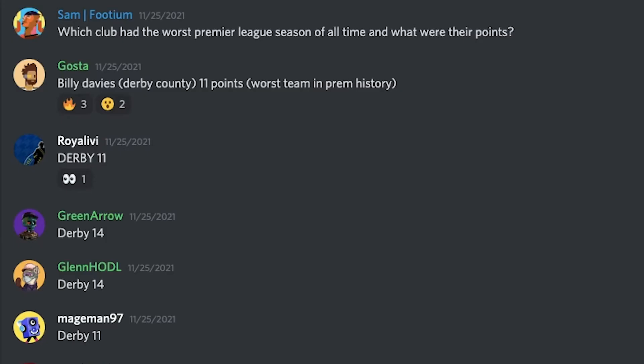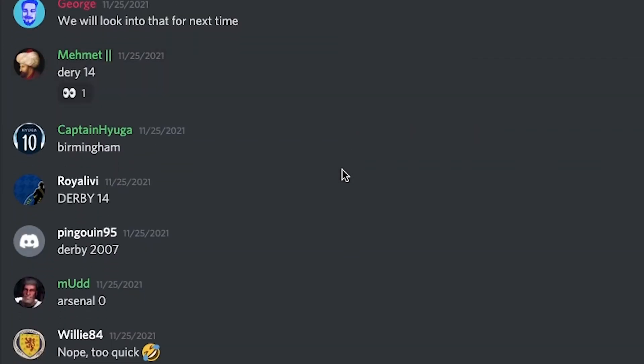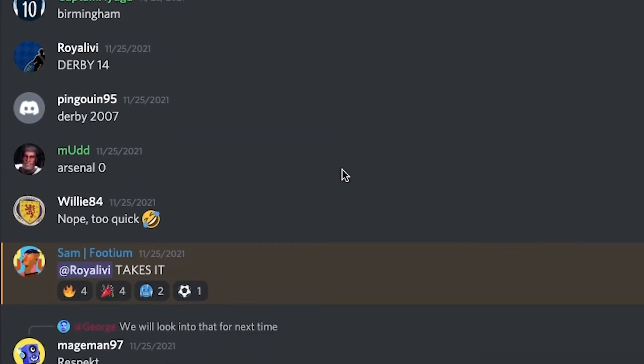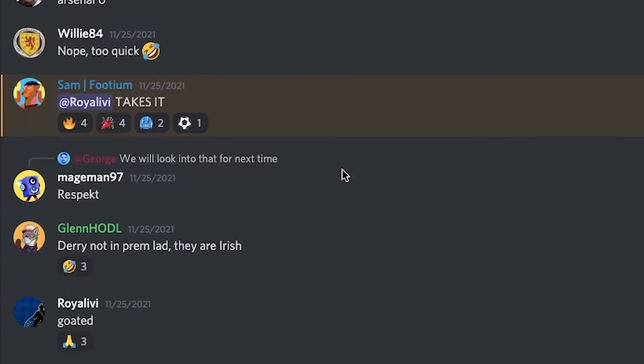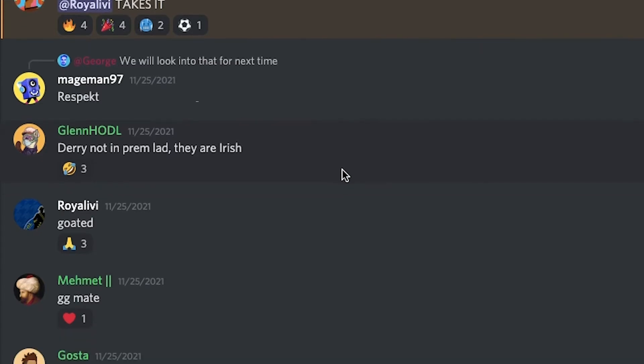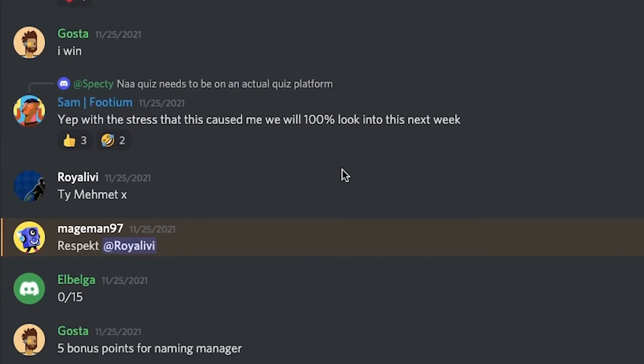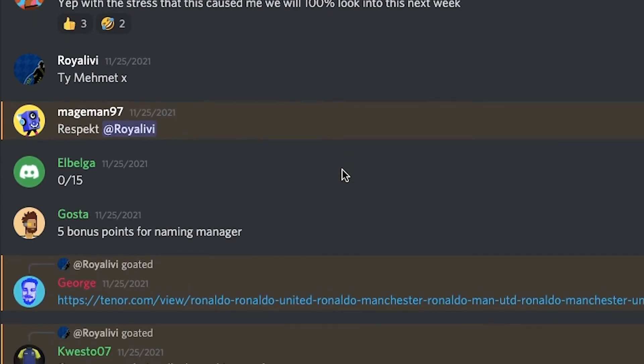At the very least my club will be gifted a free legendary card by the Footium team, as I managed to win a quiz on the Footium Discord. Not going to lie, it was absolutely manic with the amount of people competing, but I somehow managed to pull it out the bag — I won in a sudden death tiebreaker and won a legendary card. Hopefully they're worth a lot of money; I can maybe use them to try and get promoted or sell them on. It all depends on how the game works and how much players are valued at.